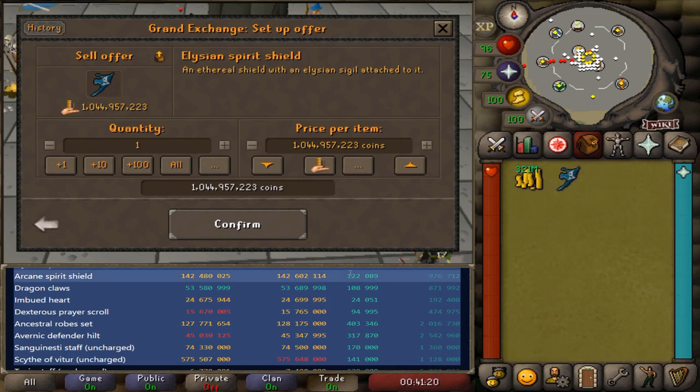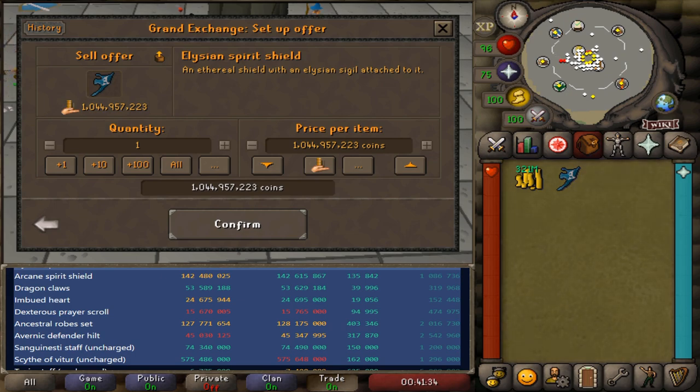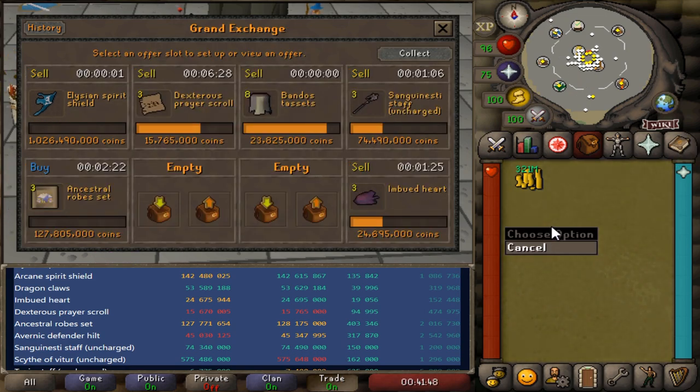This one's not looking as good because you can see the sell price just came down to 1 billion and 26 million. Previously it was 1 billion, 26 million and 800,000. So I'm actually going to list it a little bit above margin in this situation just because this is a low volume item. If it's orange, that usually means it's like three minutes ago or so. So I'm going to list it for 1 billion, 26 million and 490,000 and we'll see if we can get that off.